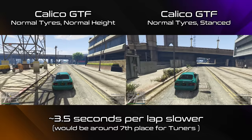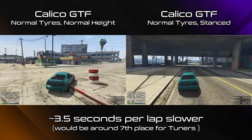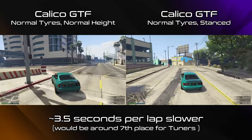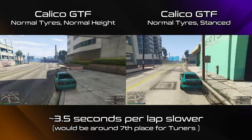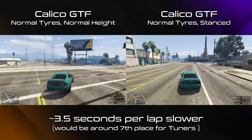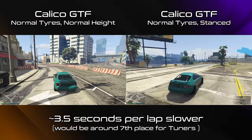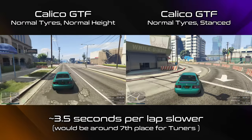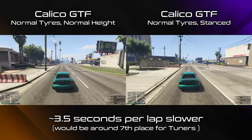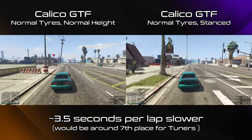Not to mention the stanced cars become awful over bumps and kerbs, so you'll have that to deal with. In the end a stanced Calico is about 3 seconds per lap slower around the track despite its slightly higher top speed. I imagine there will be a few outlier tracks where stancing will be quicker, but they'll be very few and far between, and certainly none of the tuner street racers will be better with a stanced car. Also keep in mind that respawning in a race reverts the stance height back to normal too.